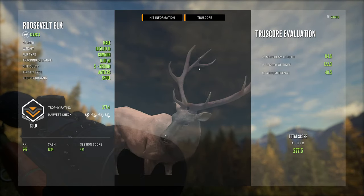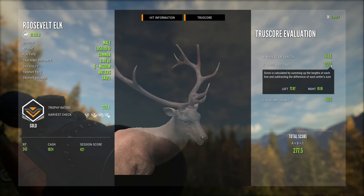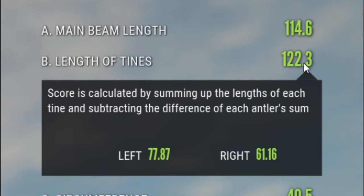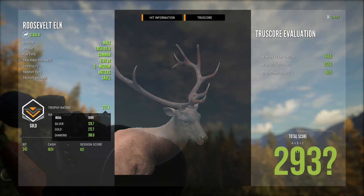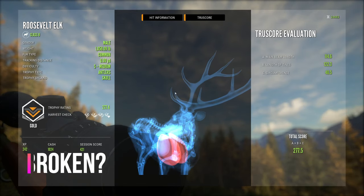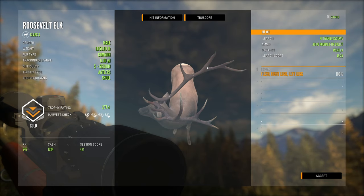Counting the points: one, two, three, four, five, six, seven on one side — and one, two, three, four, five on the other — so he's really only a five by seven. Maybe that's the reason he's not a diamond, because he's totally missing some points. Look at the difference in left versus right — 16 points of difference. That would put him at around 293, still a long ways off from 380. Maybe the trophy rating's off; I'm not completely sure. Definitely a nice trophy though — a level five elk; you can't complain when you see one of these monsters in your sights.